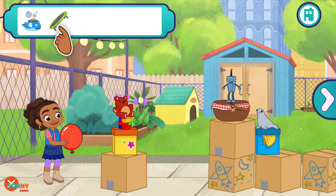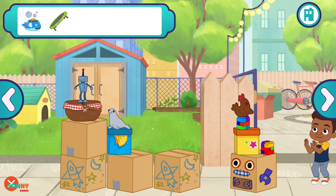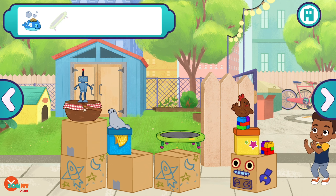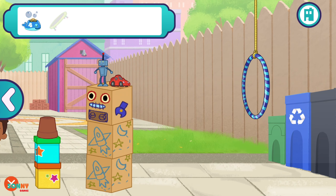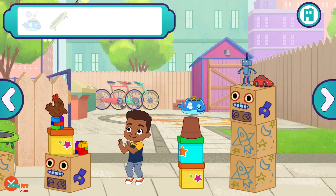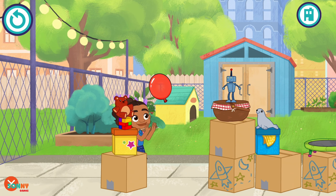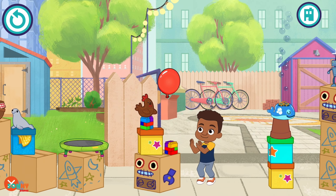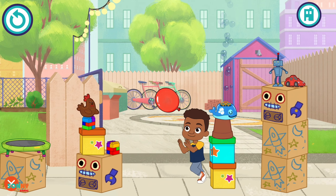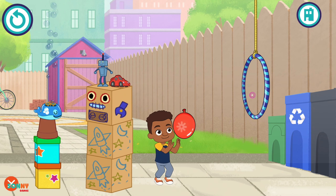Now you can place the trampoline. Let's go again. Wait for the balloon to get to me, then tap where you want the balloon to go. Let's go again. Sweet!